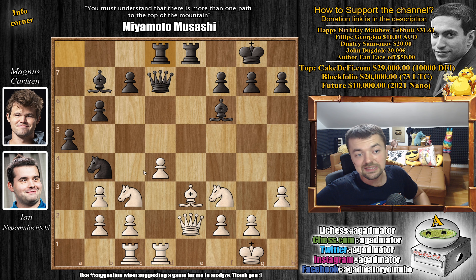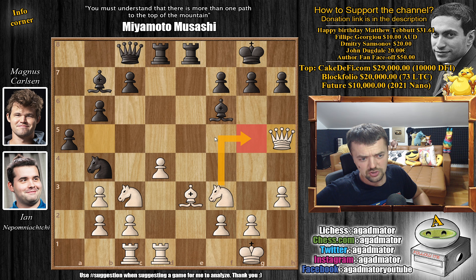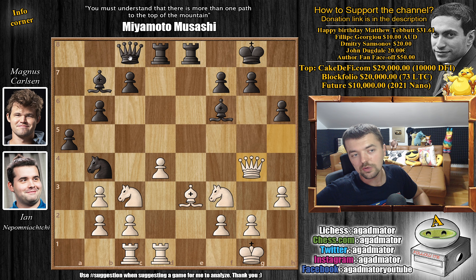Rook a to d8 and now queen to b5. Nepo is ready to trade queens, wanting an endgame where he moves the knight and starts pushing the c- and d-pawns. Queen to c8 — Magnus avoids the trade — but Nepo resourcefully finds a way to achieve it still with queen to h5. If knight to g5, you might have to give up the bishop, so instead we have h6. But now queen to g4, and now you have to trade queens. Magnus just trades, doubling Nepo's h-to-g pawn. Rook to d7 — he wants to double on the d-file and pressure the d4 pawn. Rook to d2 by Nepo.